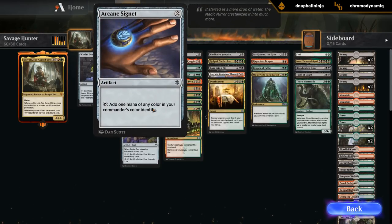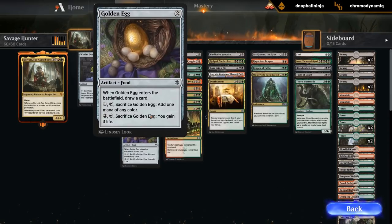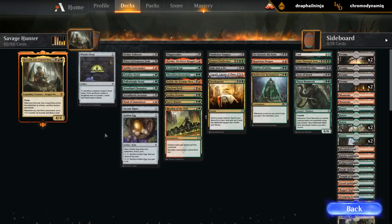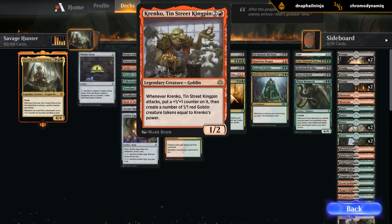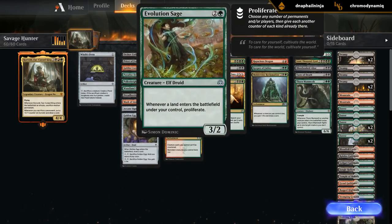The Arcane Signet - gonna see this in every deck. Golden Egg also works quite well. At 3 mana we've got Play Crafter, Krenko to make tokens hopefully. Evolution Sage - didn't notice we had a major proliferate theme. But I guess Korvold gets +1/+1 counters, so we've got a bit of that going on as well.